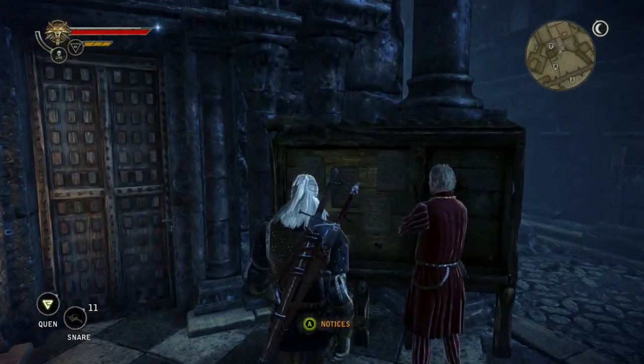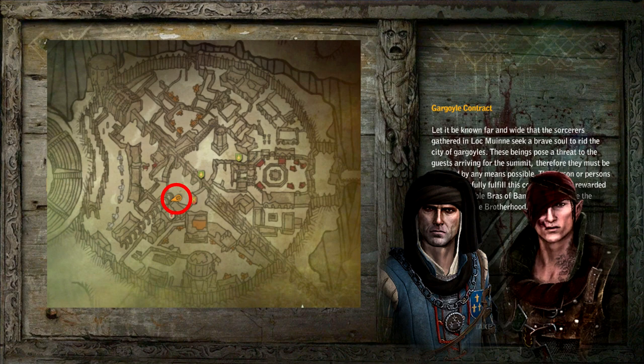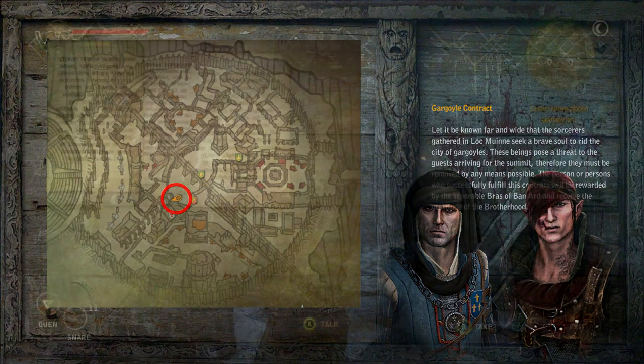The Gargoyle Contract is a chapter 3 quest that can be picked up from the notice board in Loch Muin. There are subtle differences in the quest depending on whether you've sided with Roche or Iorveth, and I'll cover both. The quest requires Geralt to find and destroy gargoyles that are plaguing the city.